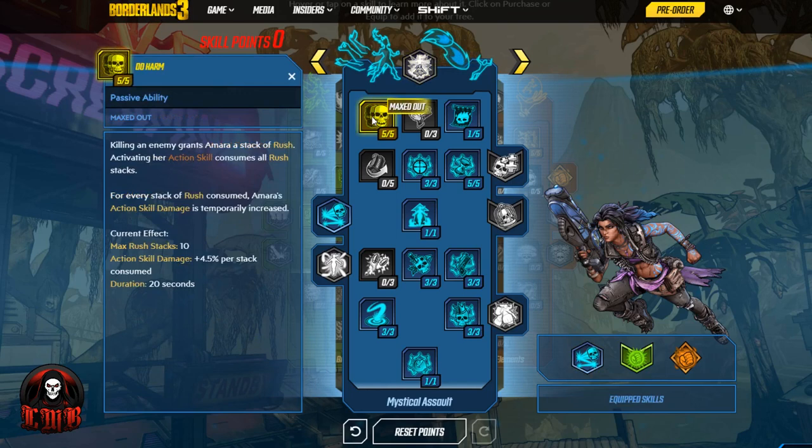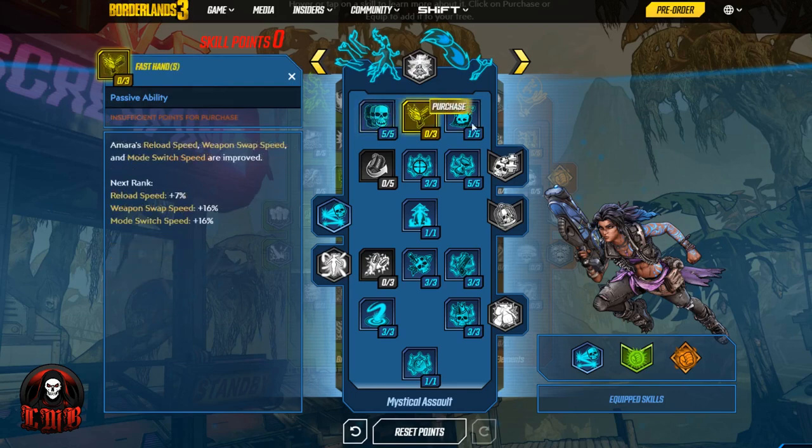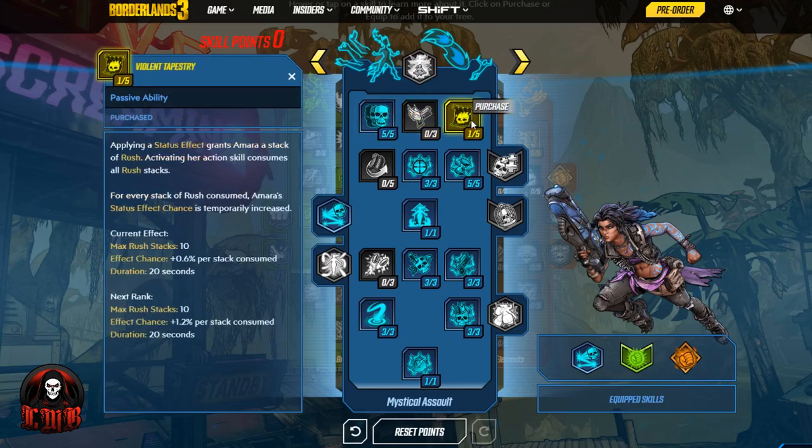Diving straight into the skills themselves, we start with Do Harm. Killing an enemy grants Amara a stack of Rush; activating her action skill consumes all Rush stacks, and for every stack consumed, Amara's action skill damage is temporarily increased. This is the first stack we're building as we develop this character. When you kill an enemy you get a Rush stack, then you use your action skill — whether it's the Astral Projection, the slam, or the phase grasp — all those stacks get consumed and the action skill damage goes up.